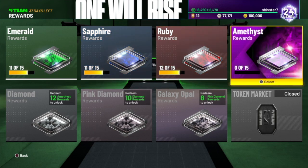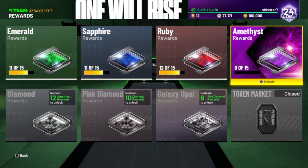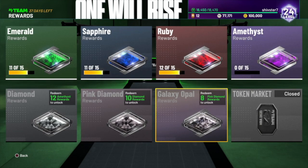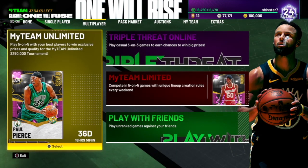I haven't gotten all 750 tokens yet — I'm still on the Amethyst board as you guys can see. I just got that recently, so I need around 18 more tokens to unlock my first Amethyst player, which is pretty cool. I'm on my way to the diamond board, pink diamond. We don't have any opals yet on the token board, and the token market is still closed because the game just came out. I'm going to go through the different ways to make tokens in NBA 2K21 MyTeam this year.